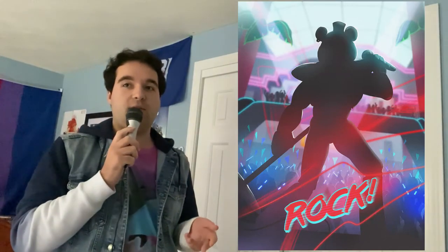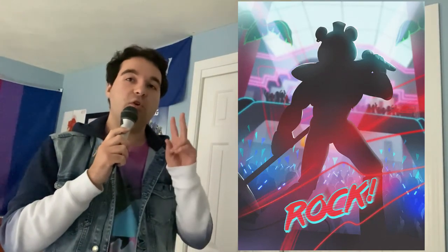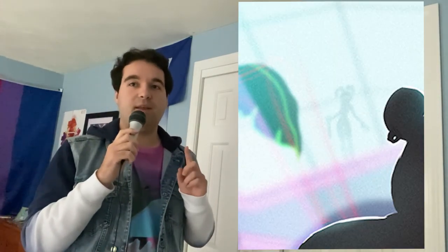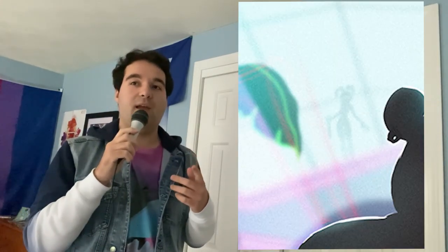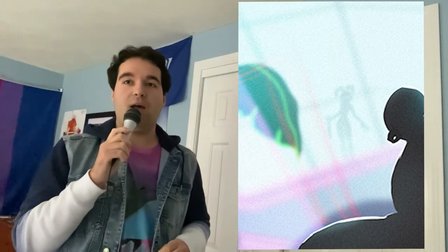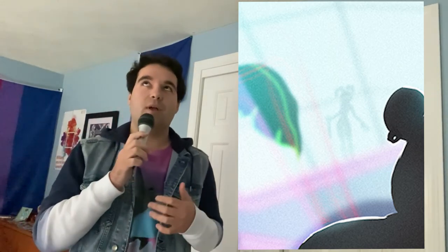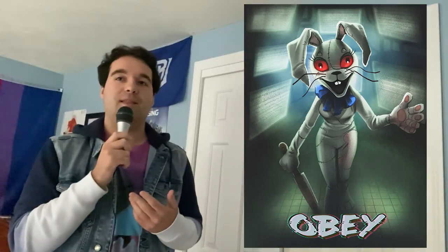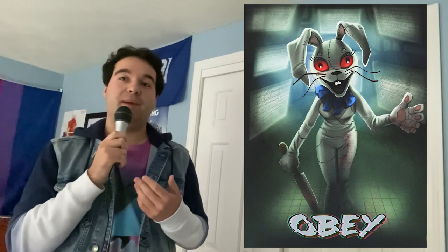This next teaser is a close-up of Glam Rock Freddy, but there's actually two variations to this teaser. In the second variant, you can see there's like the silhouette of Vanny in the top left corner, holding what appears to be a knife. We know that it's a knife because of this next teaser, which shows Vanny holding a knife. The text at the bottom says 'Obey,' referencing how she's being controlled by Glitch Trap.